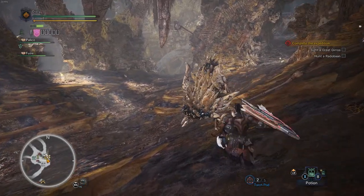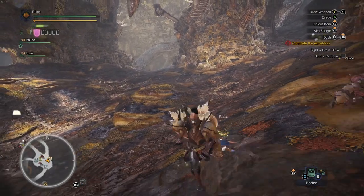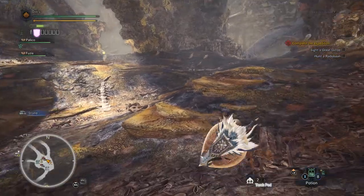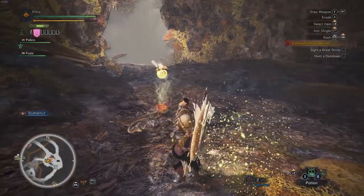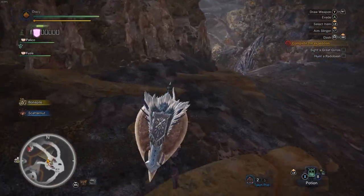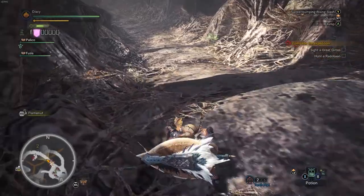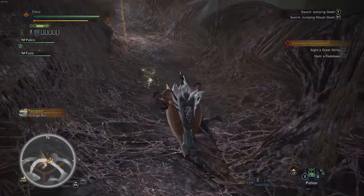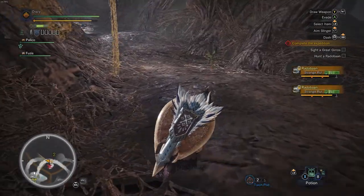I think he's running — nope, not yet. More footsteps. I don't want stone, I want to keep my torch pod. Scatter nut? What's this — Vigor Wasp Ray? I think that heals me. Rotter Ban. Come on. Strange rut — what does he leave behind? What's a strange rut?